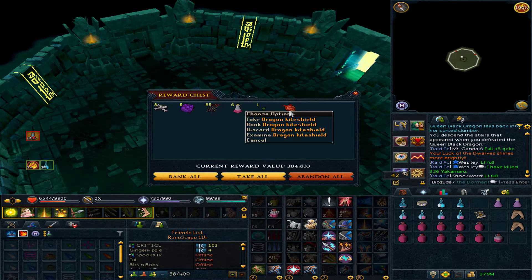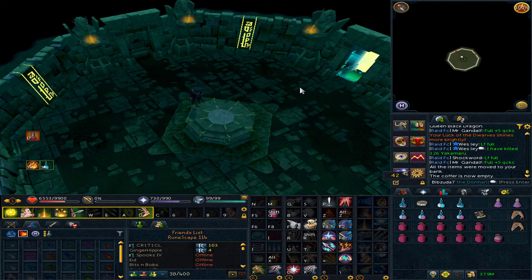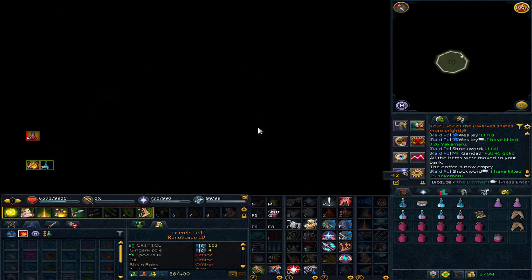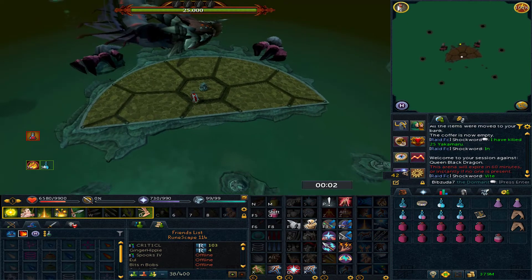I'll definitely be taking that for the collection. We only have some of the more common drops to go. The rarest now is probably the Dragon Bone Upgrade Kit. I'd have to look — the drop rates are released but I just don't remember which is more rare, that or the Visage. Pretty sweet — the Dragon Kite Shield has been acquired.